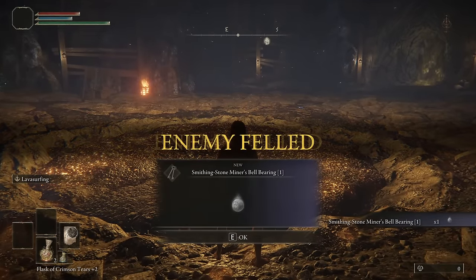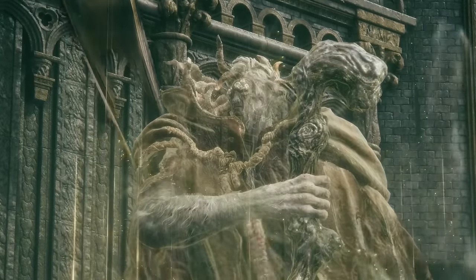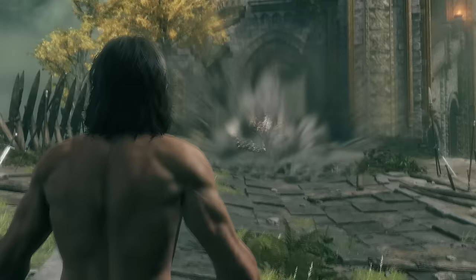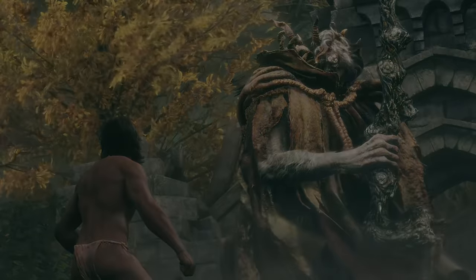That rock just went straight to that face! There are different movesets between one-handed, two-handed, roll, and jump attack — and that creates a whole different way to approach a fight. I'll be testing them right away with Margit before moving to other weapons.